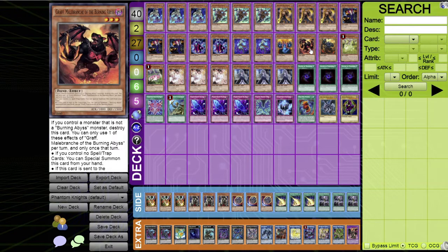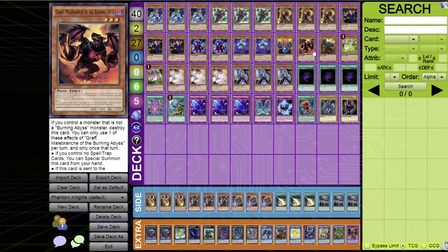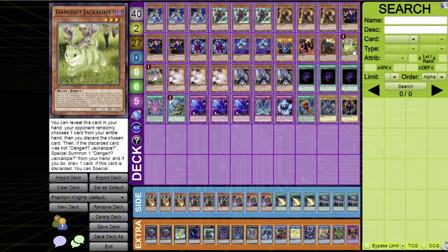For the one-of Burning Abyss monsters, you have Graf and Seer. Graf, when sent to the graveyard, can special summon one other Burning Abyss monster from your deck — usually Seer. Then the one-ofs that are limited: Danger! Jackalope? and Danger! Tsuchinoko?.